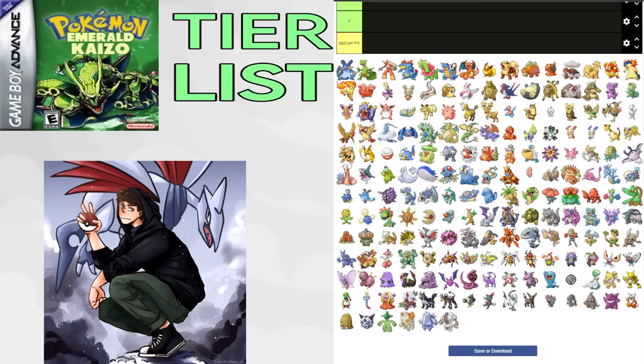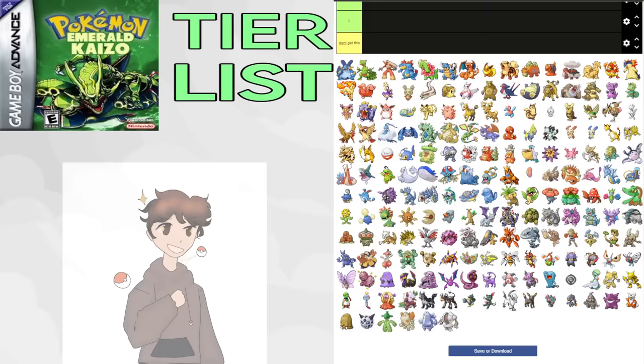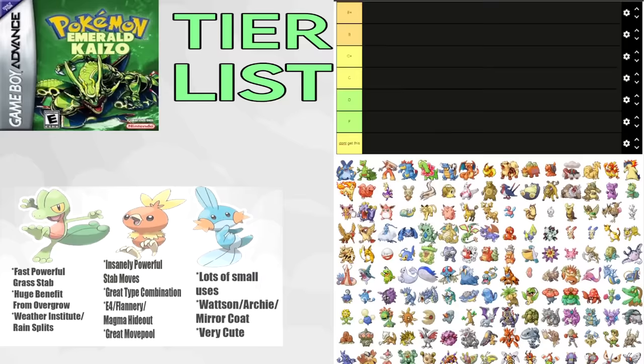Hello everyone, my name is Drew, and this is my tier list for every available encounter in Emerald Kaizo for Hardcore Nuzlocke. I'm a player who knows a lot about the game, so I'll try to share some of my knowledge. In this list, we will take into account where in the game you get it and how useful it is at the time, the complete evolution line, and we will assume the best ability. For Pokemon with two decent abilities, we will consider both, and I'll include some tradeoffs.